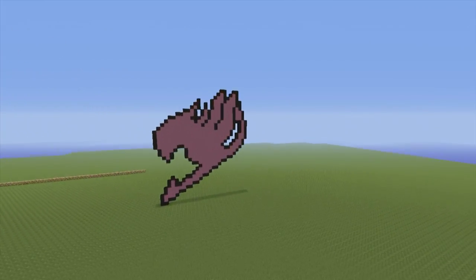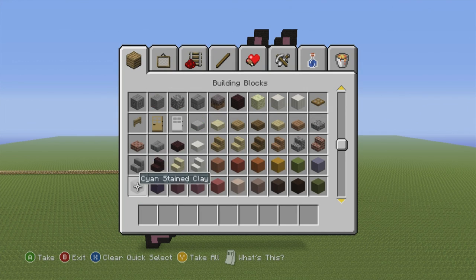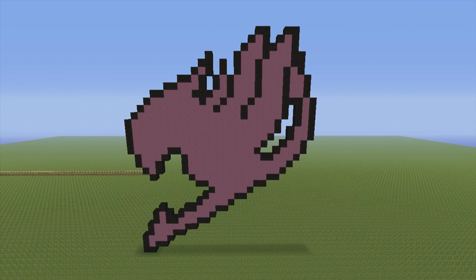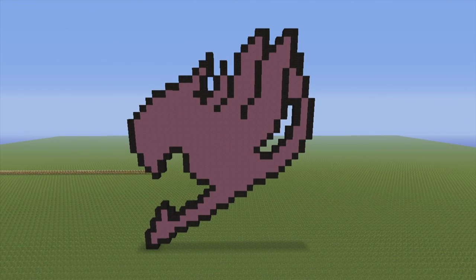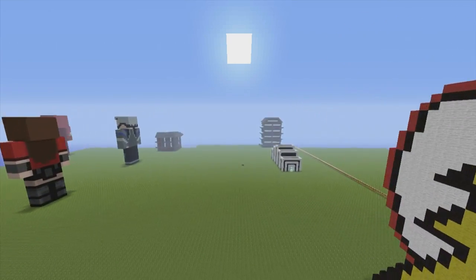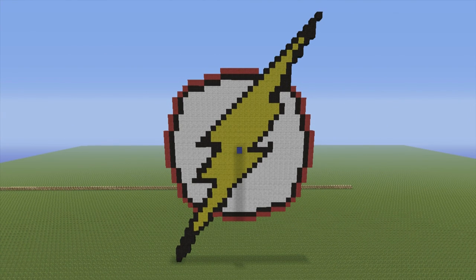Moving on to the final row — here we have a miniature version of the Fairy Tail logo, colored in with magenta stained clay. Looks pretty cool. I've been watching Fairy Tail recently so why not. I plan on making some more anime logos. No tutorial exists just yet. Same story with the Flash logo — I've been watching a little bit of The Flash so I decided to make a logo. A tutorial doesn't exist just yet because it's not entirely done — that dark blue wall in the centre is just a marker for how I'm going to build the circle, which still needs changing.